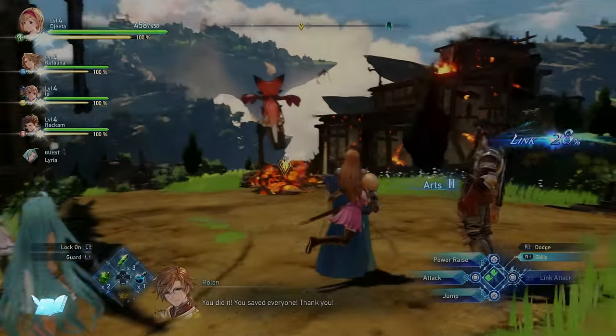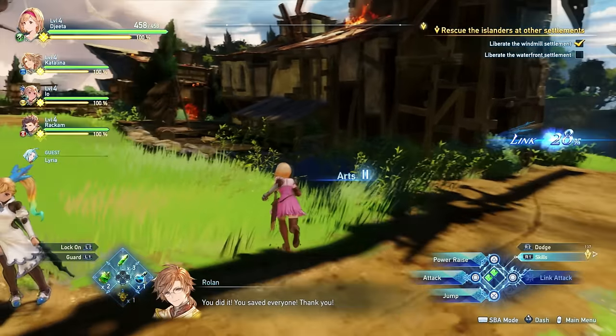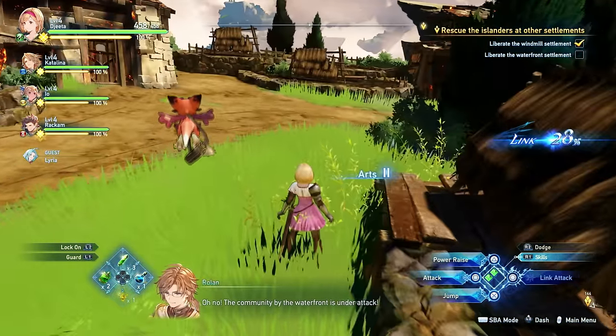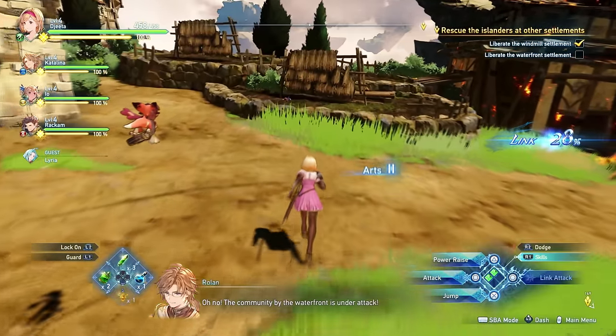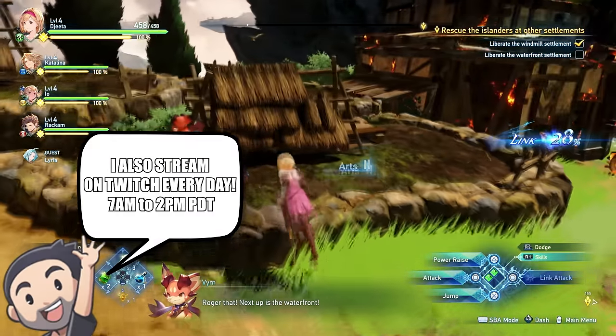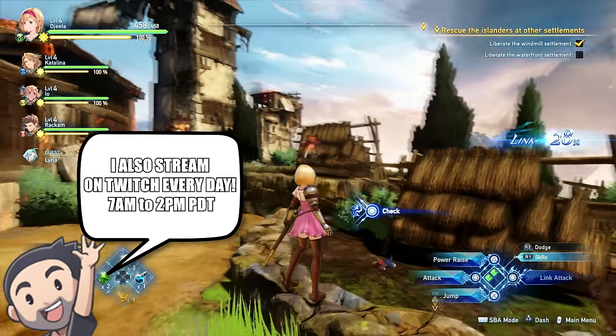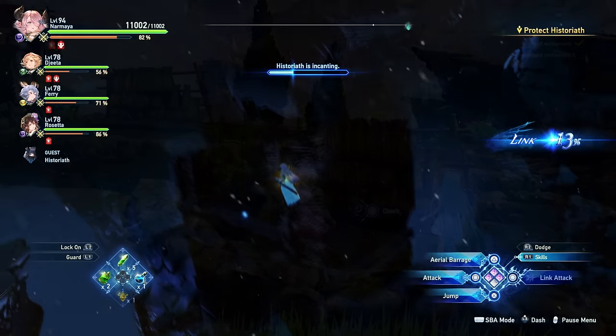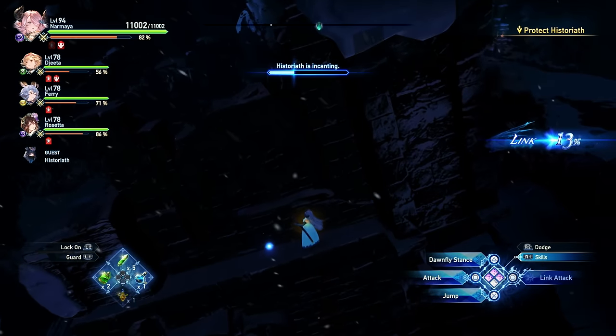Hey everyone, Mr. Happy here. In this video I'm going to be showing you where all 45 Wee Pincers are in Granblue Fantasy Relink. These are little crabs you find throughout the game that are part of a side quest granting a number of rewards, which we'll cover later in the video. They're also used to empower certain sigils, so you definitely want to collect all 45 of them.